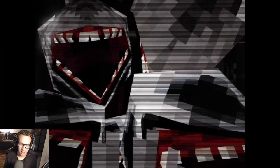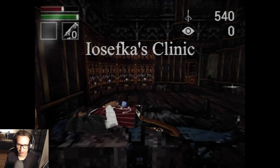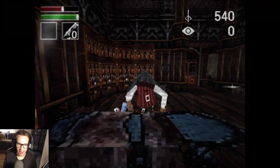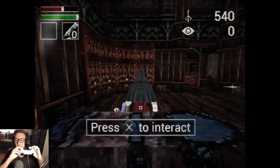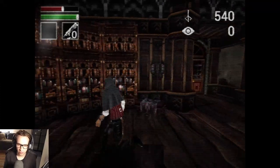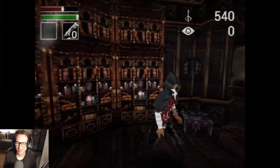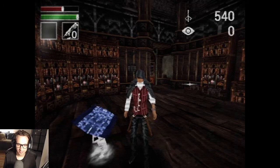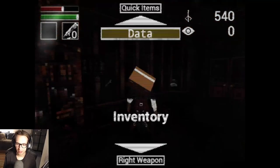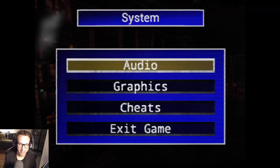I am going into this blind. I saw some little clips of this, but I've tried to not spoil myself. Believe me when I say this game is faithful — the analog sticks don't do shit. You know why? Because the original PlayStation 1 did not have functional analog sticks. The movement is genius. Look at the menus as well — Tomb Raider 1. That is such a Tomb Raider feeling menu.